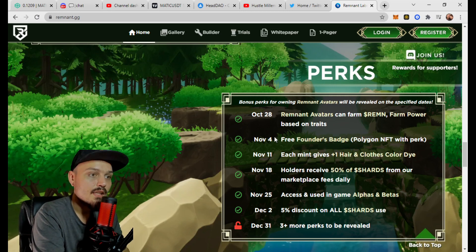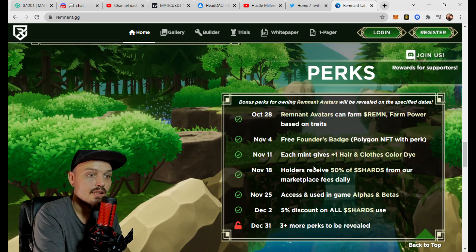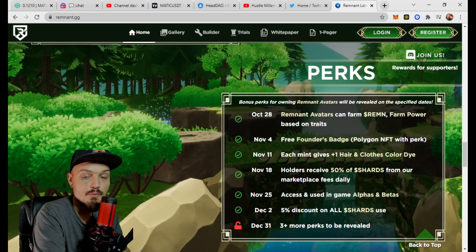They have been launching and releasing a bunch of perks leading up to this NFT collection. Remnant avatars can farm REMN — farm power is based on traits. November 4th: free founders badge via Polygon. November 11th: each mint gives plus-one hair and clothes color dye. November 18th: holders receive 50% of shards from marketplace fees daily. November 25th: access to in-game alpha and beta. December 2nd: a 5% discount on all shards used. Coming December 31st: three or more perks to be revealed.